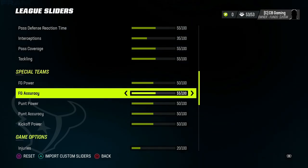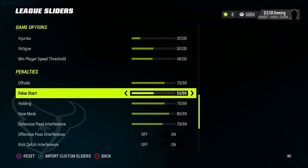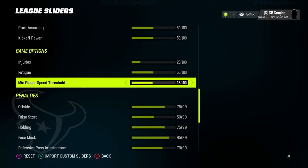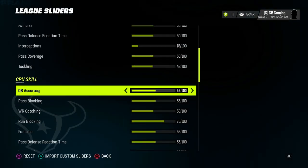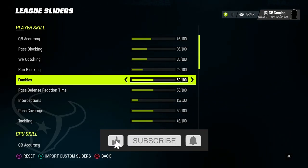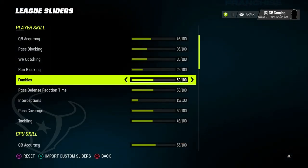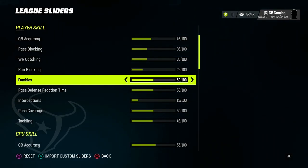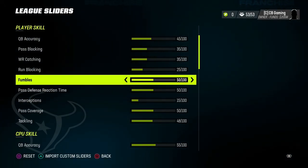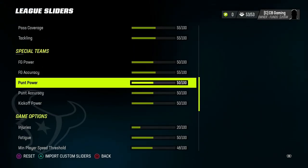I left field goal power alone at 50. I have the injury set to 20 and the speed threshold set to 48. The penalty sliders are set the same way — direct copies from Matt 10 on Operation Sports. He doesn't create them specifically for CPU vs CPU, but over the last couple years using him as a resource, it still translates because CPU vs CPU gameplay is really just animations. Sometimes I make a small adjustment but overall it usually gives me really good gameplay.